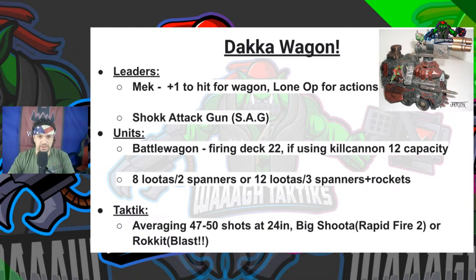You have the Battlewagon so you can maximize that Firing Deck — 22 shots if you're using the Kill Kannon, which is Strength 9, AP minus 2, 2 damage. The capacity for this wagon is only 12, so you go in with Lootas. You can pick two Lootas and a Spanner — the unit has to include a Spanner — or up to 12 Lootas and three Spanners. I always advise rockets on Spanners. With eight Lootas, two Spanners, the Kill Kannon, and the Mek, you still have enough within the 12 capacity. If you want a full Dok Wagon you can take advantage of that Firing Deck 22, or add some Burna Boyz — though that makes the package super expensive.